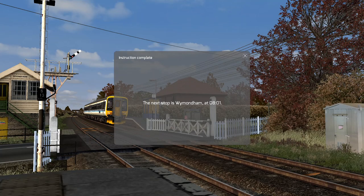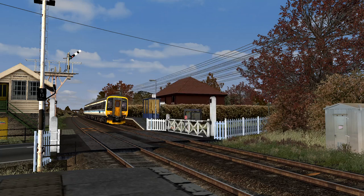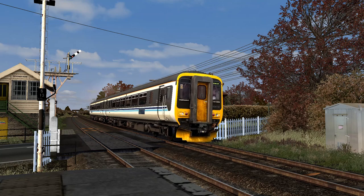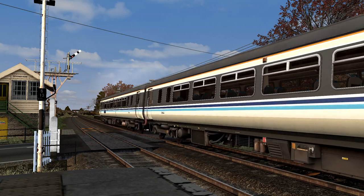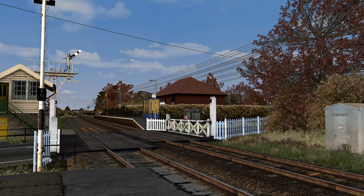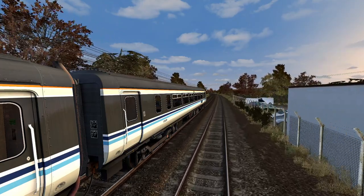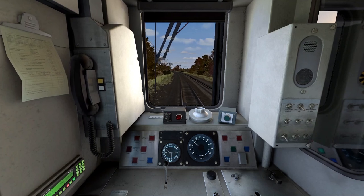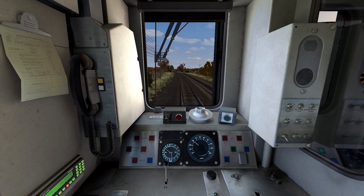Next up is Wymondham, 8:01. I've probably butchered that pronunciation five times now. That was a cool shot. So yeah, I really like this route — it's very well modelled, the frame rate is good, very nice camera angles. Goo Studios do a really good job, and the Breckland Line is free — it's amazing.